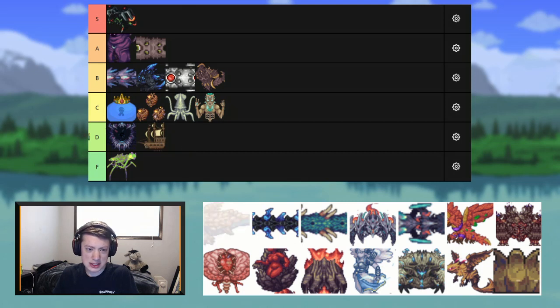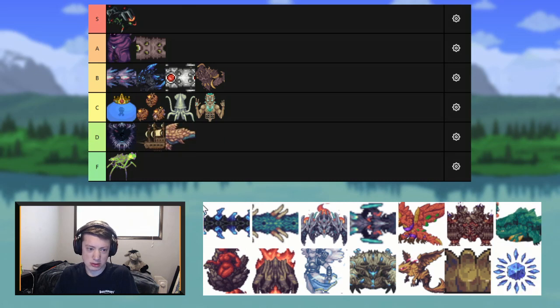Next up we have the Great Sand Shark. I really don't like this mini-boss — D tier. That's about all I can say; I don't like that boss.